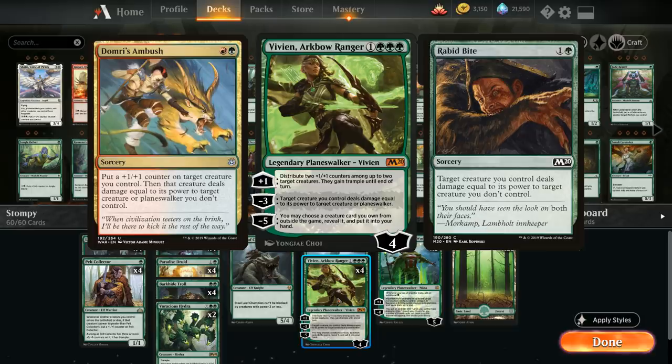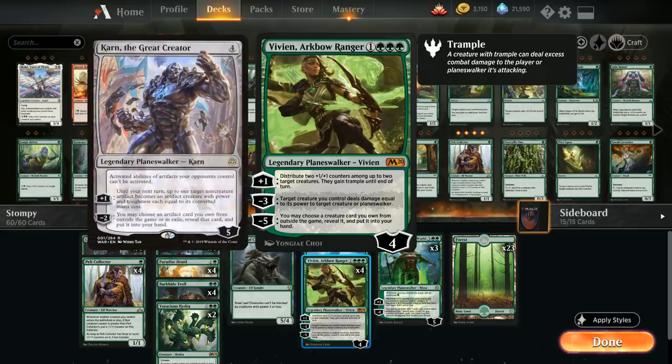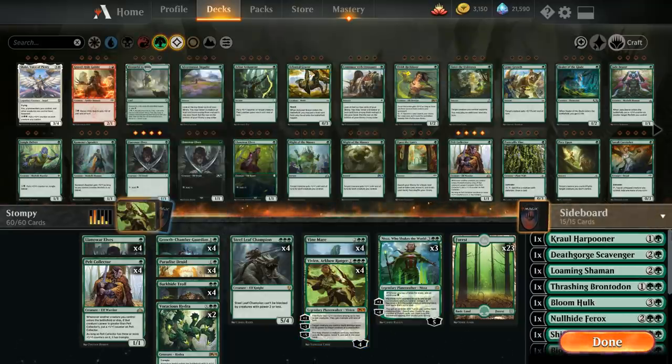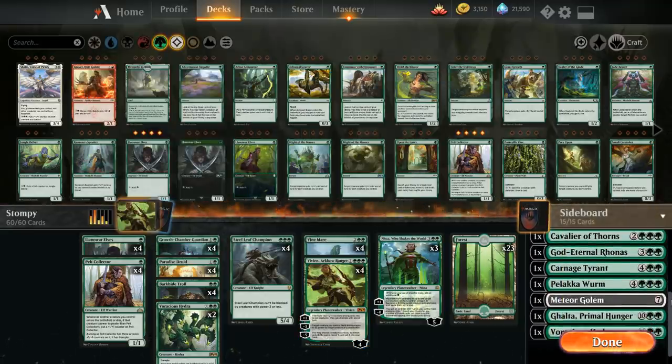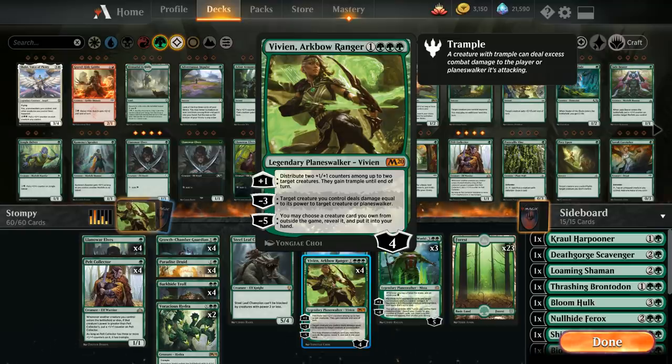Her minus five lets us choose a creature card we own from outside the game, reveal it, and put it into our hand — similar to Karn the Great Creator searching up artifacts from the sideboard, except now we get to search up any creature from the sideboard. That's why we have a sideboard full of one-off creatures to search up with Vivian. Despite having a 15-card sideboard, the deck is still made for best-of-one. So Vivian does a ton for the deck: helping us grow creatures, giving us removal, and providing utility with the minus five to find the perfect creature for a given situation.